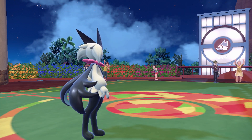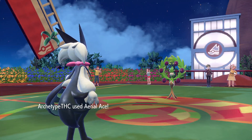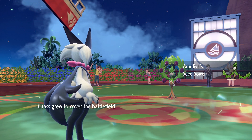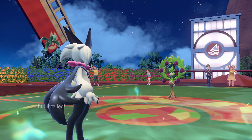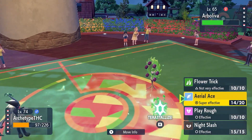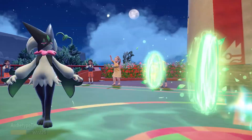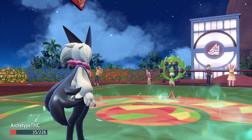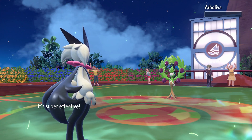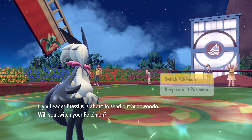Arboliva uses its ability — hitting it causes Grassy Terrain. That's good because it'll heal me. Oh smart move! I forgot just how defensive Arboliva is. Hopefully we get a crit — nah, but we'll beat it next turn. Terrain Pulse is interesting for this Pokemon. Arboliva and Miraidon really make terrain much more important. I don't think there's any that make a Fire field though. Then Sudowoodo.